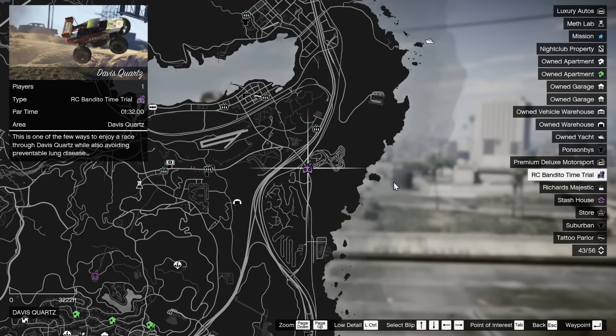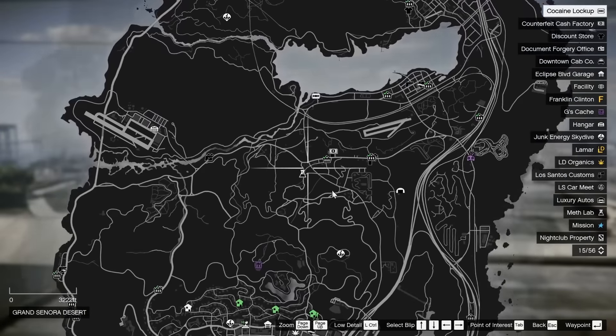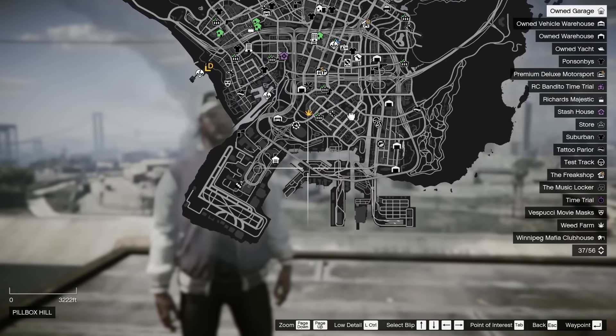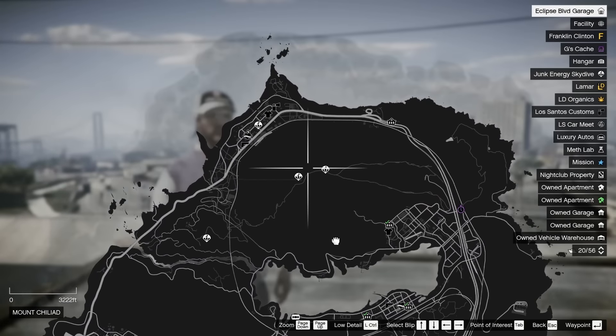Your RC Bandito time trial this week is the Davis Quarry. Your regular time trial is Mount Gordo. And your HSW time trial is going to be somewhere on your map. Make sure you guys are taking care of that this week to get that additional 250k if you have it available to you.